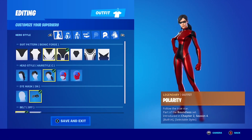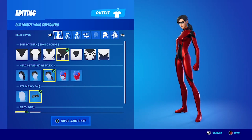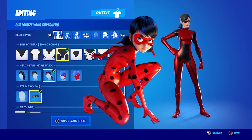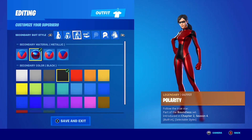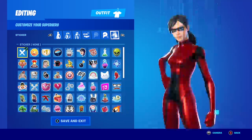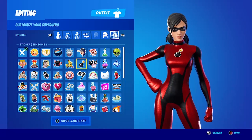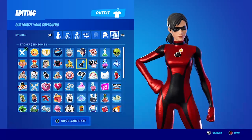For Ladybug we used the Polarity skin in the Bionic Forge suit pattern, hairstyle C, eye mask on and belt off. This gave her the two pigtail-looking things in the back which I thought got closest to how she looks. Primary material is metallic, primary color is red, secondary material is also metallic and secondary color is black, accessory color is black to give her that black mask. Skin tint is default and hair tint is black for dark hair. If you had something circular — maybe the big bomb sticker — that could give her a black spot like a ladybug might have.